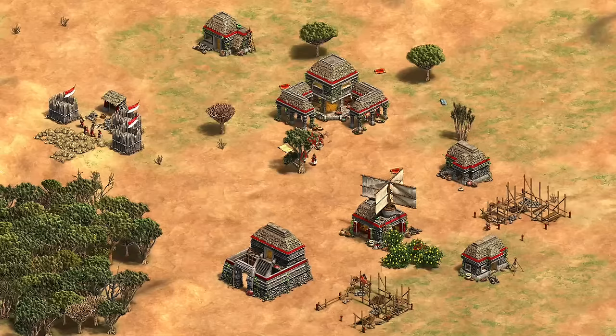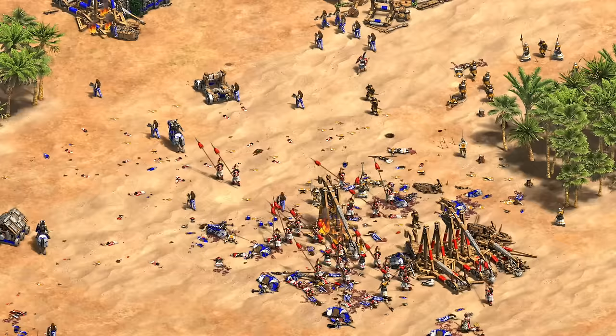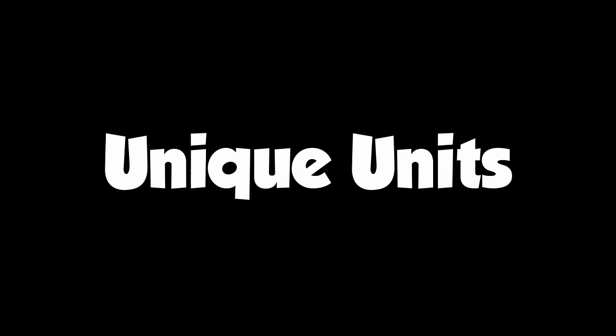So that's their bonuses, and between the extra llama, food discount, stone discount, and wood savings from houses, we already get the sense this is a civilization designed around flexibility. When people talk about Incas as a counter-civilization, they're usually not talking about their bonuses, but more typically their unique units, which we'll take a look at now.